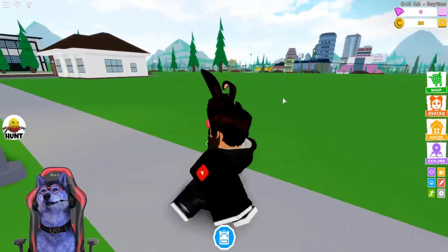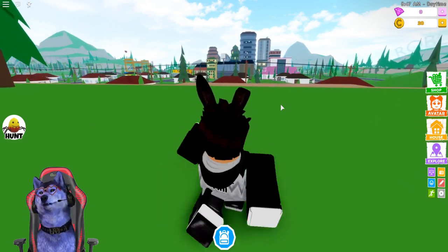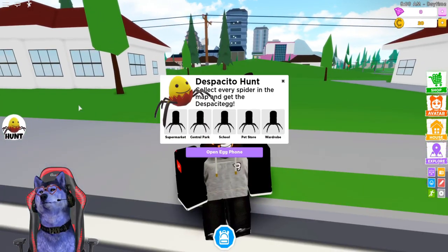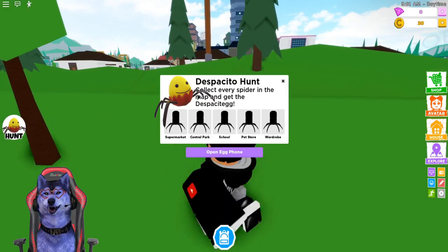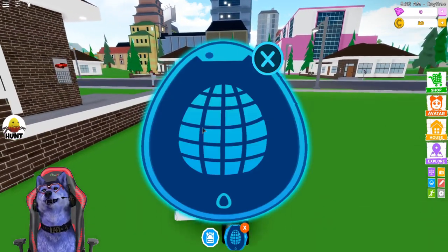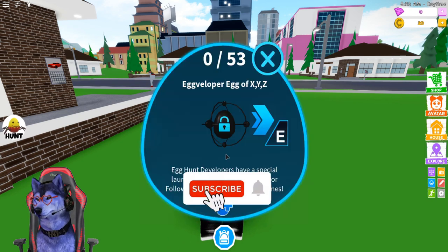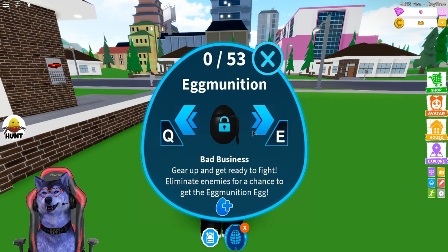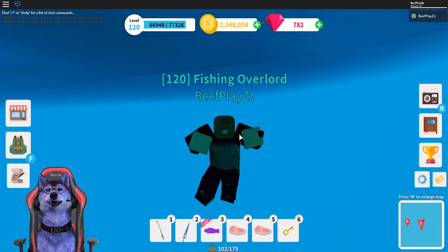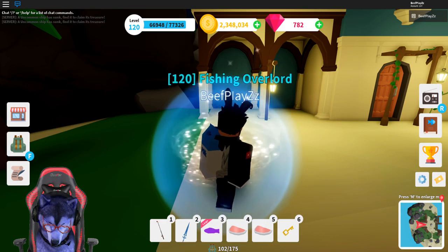This egg hunt event is slightly different — it's across different games. Last year it was within a single Roblox game where you'd find and pick up eggs, but this time they've made it trickier and you have to go into different games to get them. For example, in this game you have to collect every spider in the map to get the egg. If you scroll through the menu it gives you a hint about which game each egg is in. I hope you guys enjoyed this video — drop a like and subscribe if you're new. Thanks for watching and I'll see you in the next one!